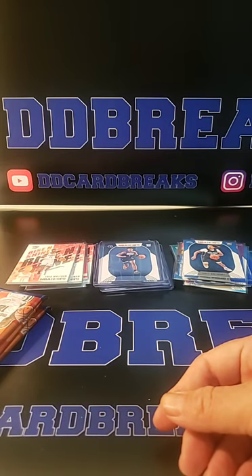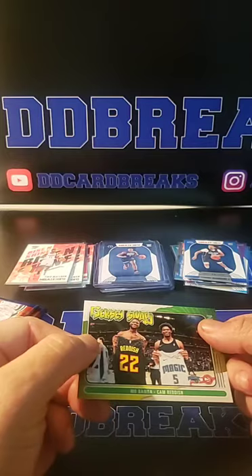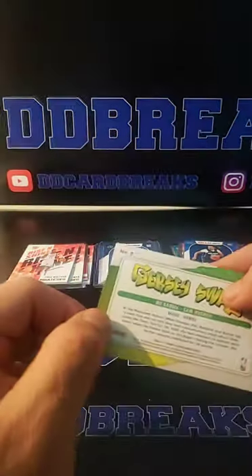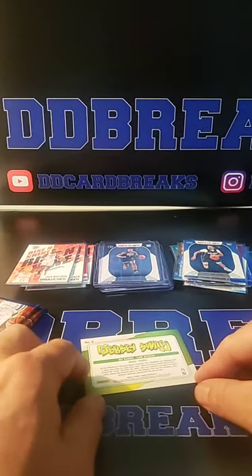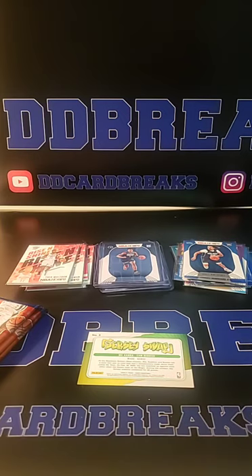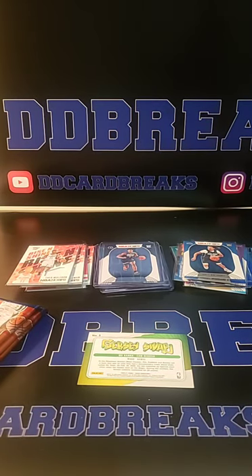All right, three packs left. The first Jersey Swap — Mo Bamba. So the Magic and the Hawks. If it's Eastern Conference it'll go to the Magic; if it's Western Conference it will go to the Hawks. The last card of this pack: Eastern Conference — Magic. Western Conference — Hawks. Let me write this down.